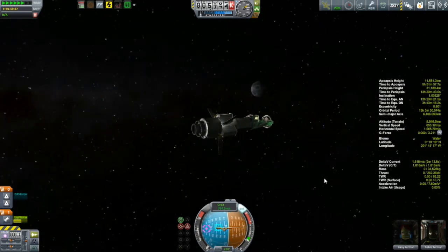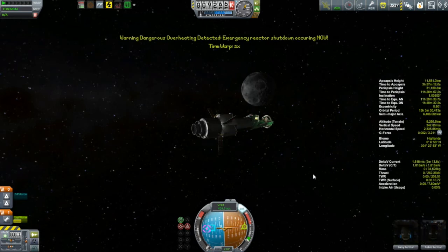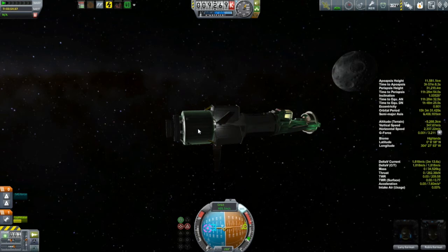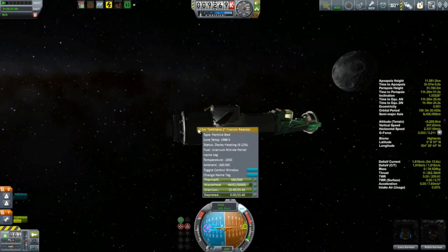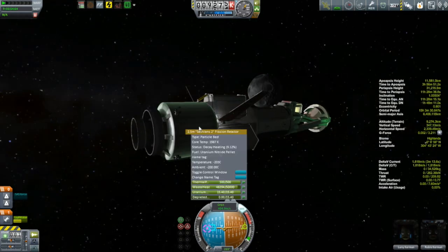With our transfer burn complete, we'll just warp out to the sphere of influence change and... wait, what's this? Dangerous overheating detected - emergency reactor shutdown occurring now. Oh, that doesn't sound good. Yeah, look at that waste heat - it was clearly up to the top. It's cooling down now but that's clearly what just happened. Obviously I didn't put big enough radiators on this thing.